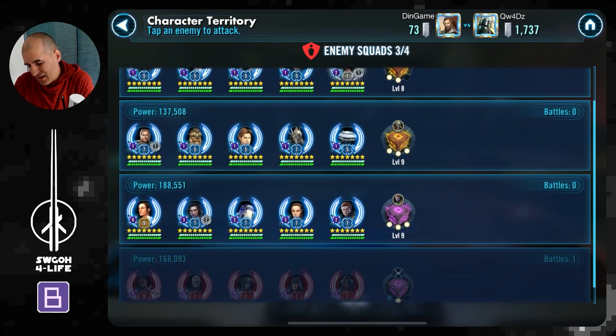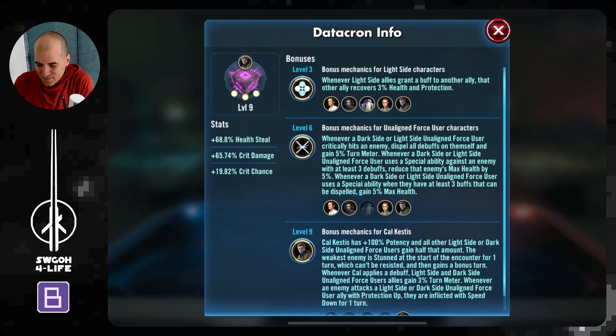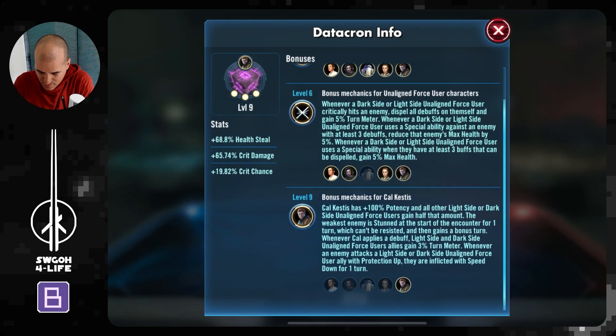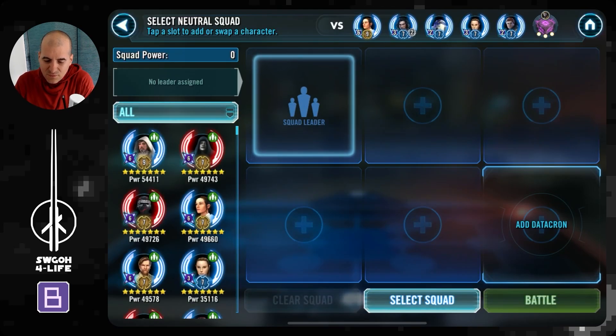The next team I'm not sure about is this one — 5v5 with Cal and Cal's datacron. It's quite a strong datacron. There's one part on level 9 for Cal that says the weakest enemy is stunned at the start of their turn and then they gain a bonus turn. If the enemy starts their turn first, Cal gets extra 15 stacks, getting quicker to 30 for mass ability block on everybody. This is definitely going to be an annoying team to deal with.